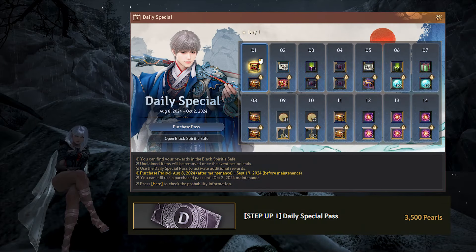The first item we'll talk about is the daily special pass. For 3,500 pearls, you are able to unlock the premium items on the bottom part of the daily special login rewards. These include 14 different items that unlock every day you log in. This pass can be purchased for 41 days until September 19th, so you'll have plenty of time to unlock everything. You can log in for 14 days, unlock everything, and then buy this pass to instantly get all items if you so choose. The pearl pass only unlocks the bottom items.